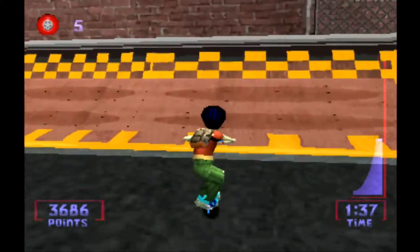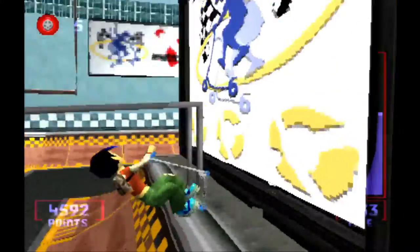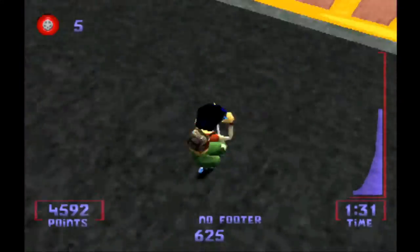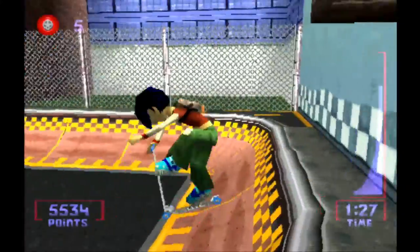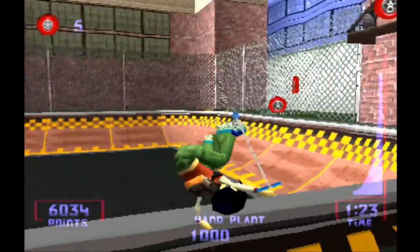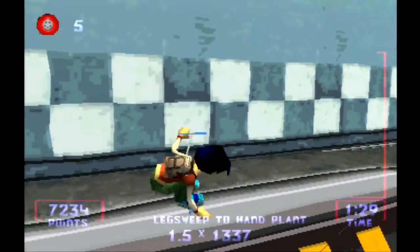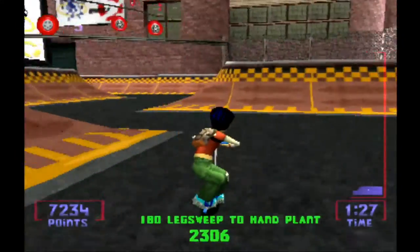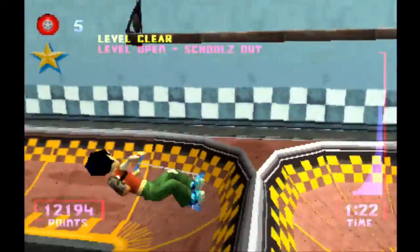You have your basic assortment of tricks, but you can also do things like do a trick into a handstand or into a grind, which is very useful for getting extra points. You can also spin in the air while you're doing a trick — very useful. If we complete enough tricks consecutively, we eventually get a time bonus, which is dictated by that little meter over there to the right above our time.